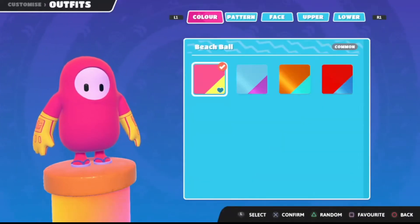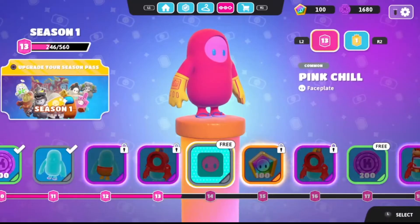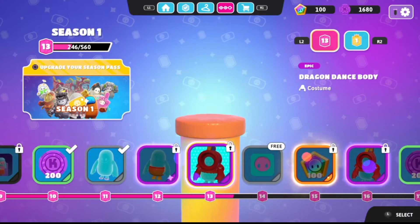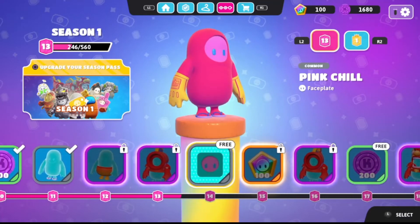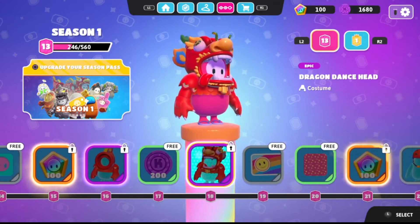If you click outfits, you'll notice that we have outfits earned just through playing. The way you actually earn these outfits is by going back to this screen and tabbing over — Fall Guys has their version of the battle pass, and that's how you're gonna earn skins, through leveling up and progressing. The free ones come with the free battle pass, and anything with a lock on it requires purchasing the season pass.